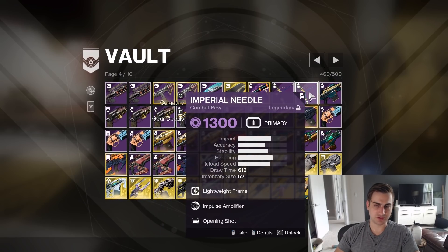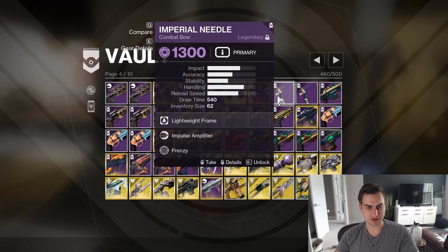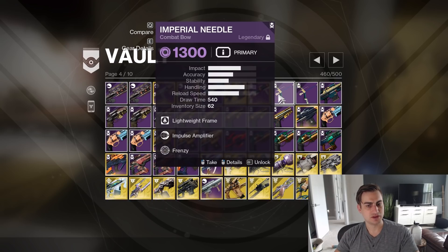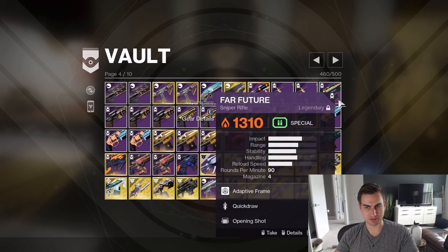Salvager's Salvo. Imperial Needle — Impulse Frenzy, Impulse Opening Shot. Those are both good for different reasons. And I think I have an Impulse Swashbuckler I just Masterworked. But Frenzy's getting a nerf — I don't know, I just like Impulse on this bow so much, I'm gonna keep all these.